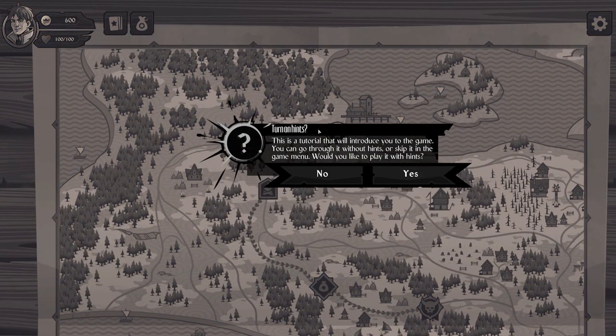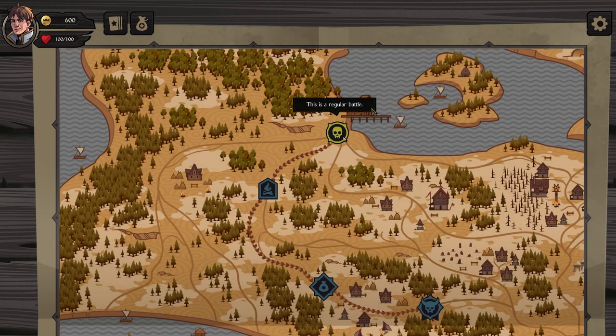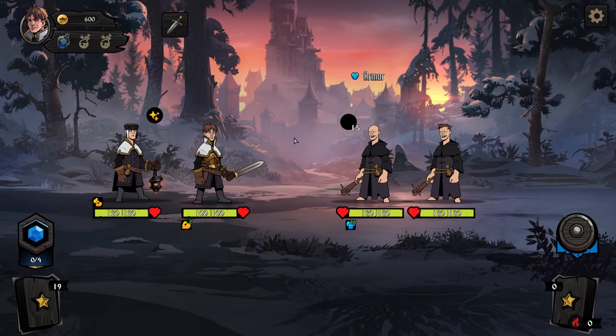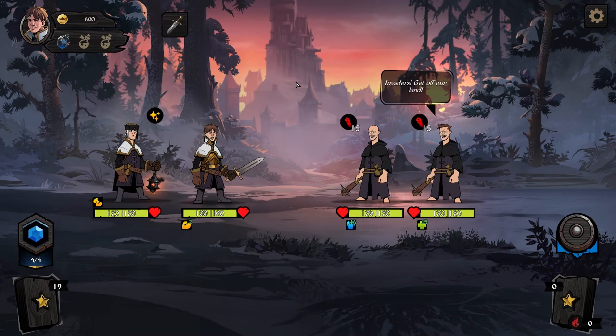This is the tutorial to introduce you to the game. Would you like to play with hints? Yes. There are four events on the path: regular battle, camp, defender, and elite. It's very much like a Slay the Spire style, or maybe a Darkest Dungeon even.